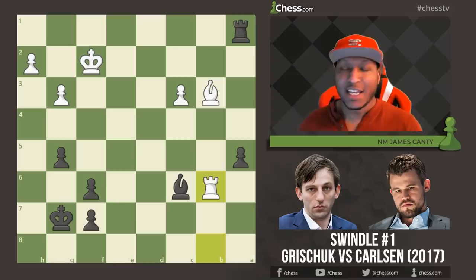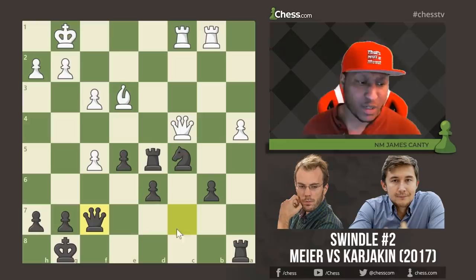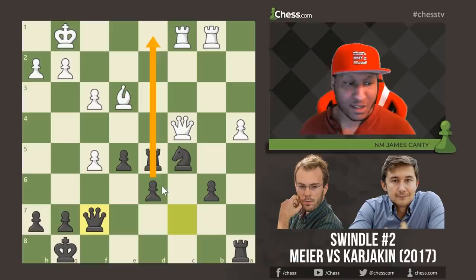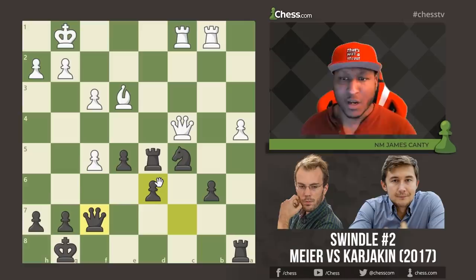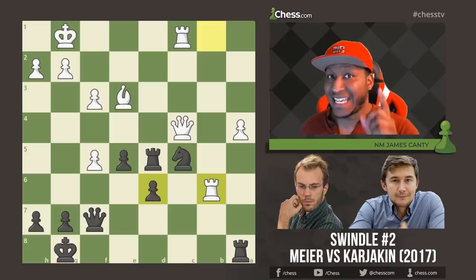Now let's move on to swindle number two. This is York Meyer with the white pieces versus Sergei Karjakin with the black pieces in 2017. In this position, Queen f7 was the last move played by Sergei. He's under some pressure — this pawn is hanging, there's a passed pawn, and a bishop aiming on the queenside. There is some compensation with the passed pawn in the center, but it can always be stopped. It's dynamic, to say the least. York Meyer just plays Rook takes b6.